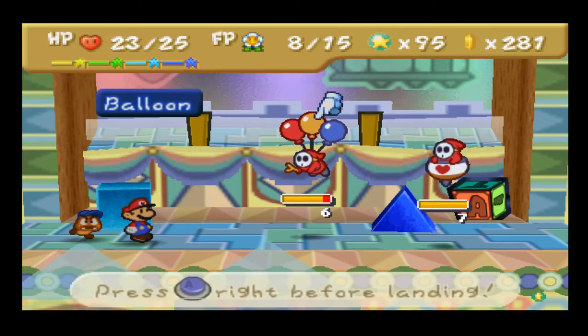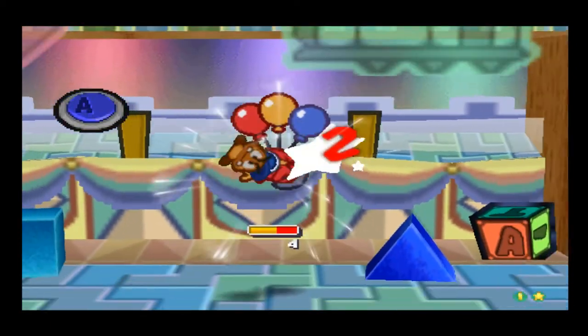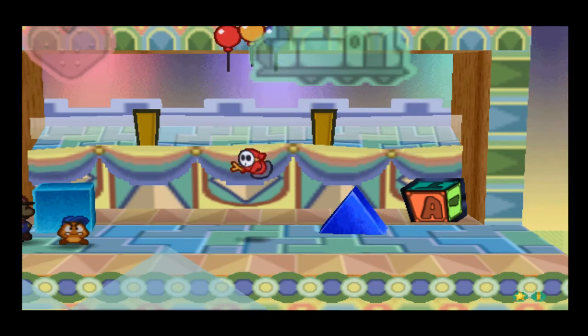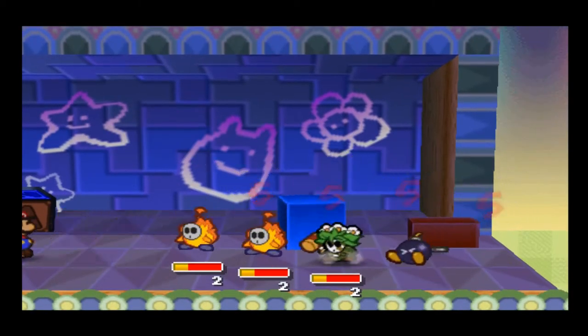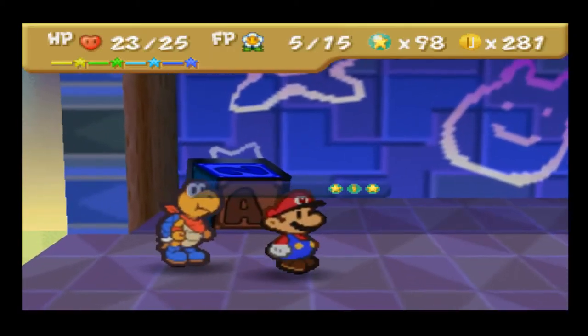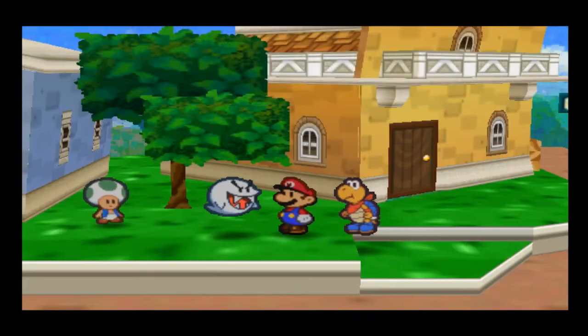This time we're not going to accidentally attack the balloons. Why did I fail this action command twice in a row? That's not even a difficult action command. Oh well. One more fight and we will have leveled up. Round seven — only three more rounds left. This looks like a job for Quake Hammer and Power Shell. The Power Plus badges are a little broken. Level up — and we're getting that final BP. That was fun.